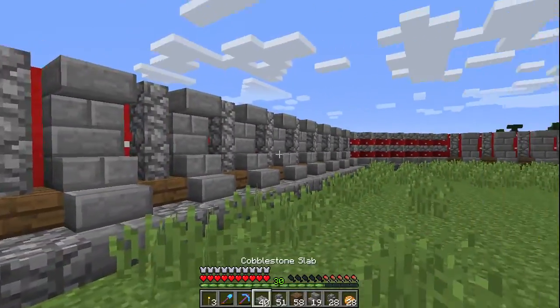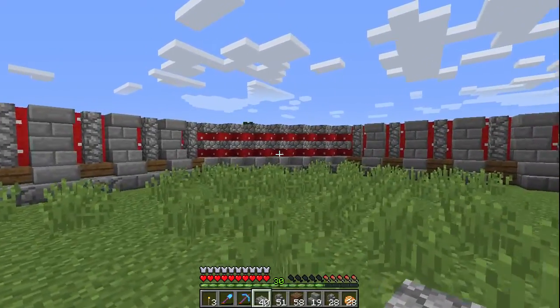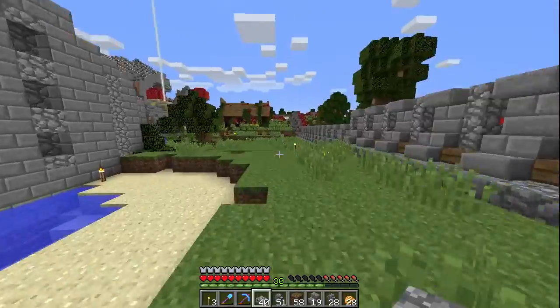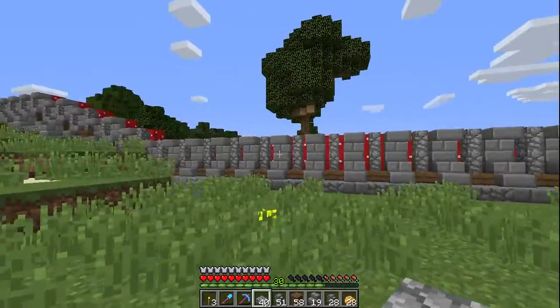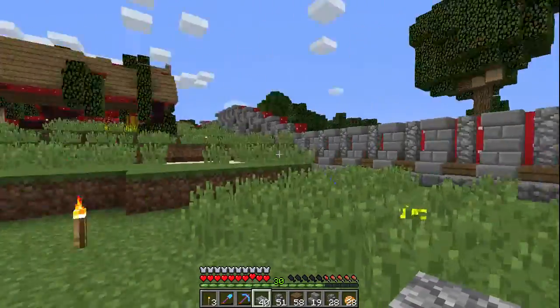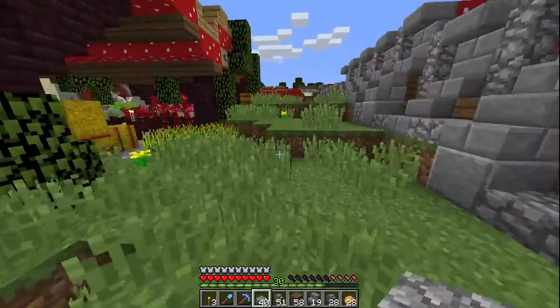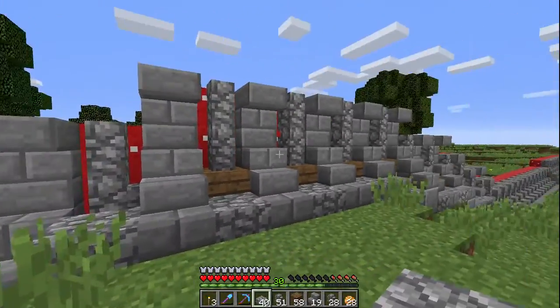For now I think that looks pretty sturdy, to be honest — I would not want to try and break down this wall. So hopefully Captain Hops, or Emperor Hops as he seems to be calling himself these days, will not want to try either. So I'm going to go and finish off the rest of this wall, and then I think it is probably time to inform the senators that the job has been done.